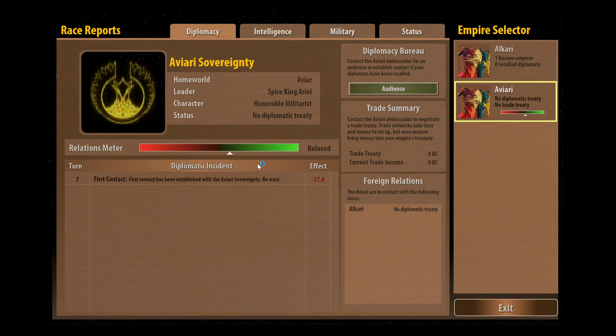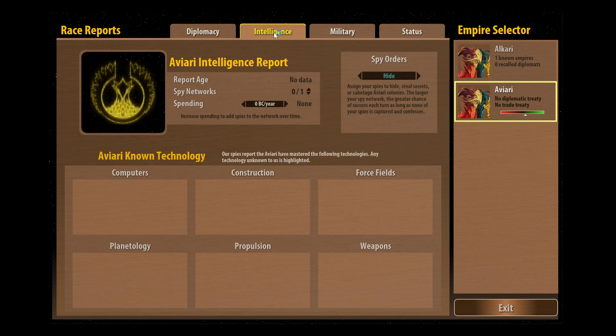The races screen has four different tabs. It has diplomacy where we can actually deal with talking to them directly. We've got intelligence which is where we can set spending towards spying or espionage, which means we can actually steal their technology from them. We can also set sabotage missions - whether you can blow up things like missile bases and damage their factories, that kind of thing.